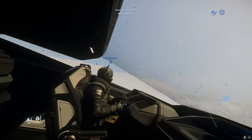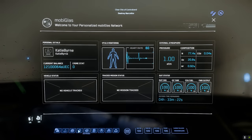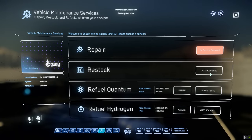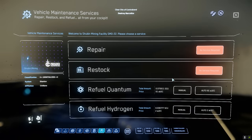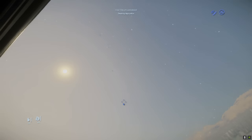As we pulled into a mining outpost to rearm, it fell to me to do the restocking and refueling of the ship. The bombs were only stocking two at a time, costing 9,000 each run, so I had to click through it several times. We are now full of bombs — ready to take on the bunker turrets.